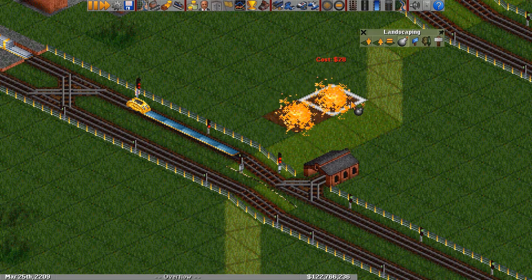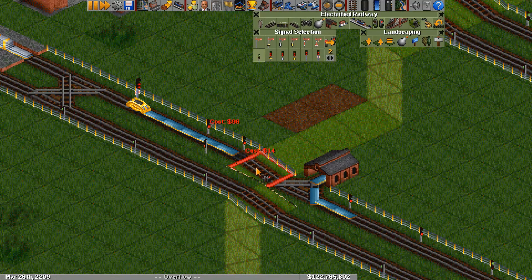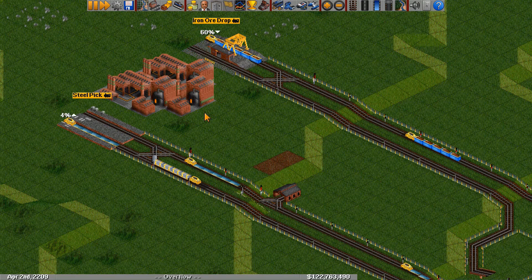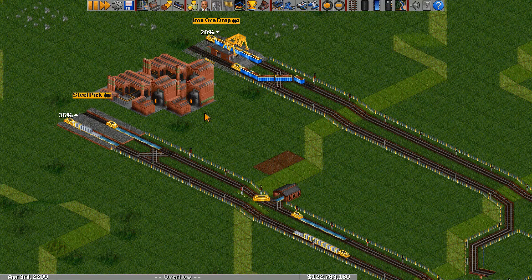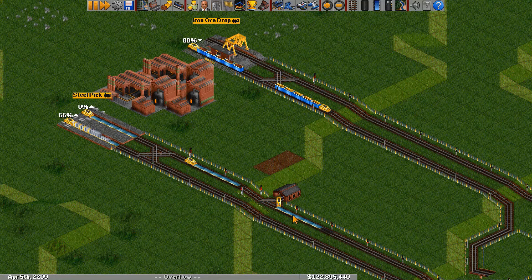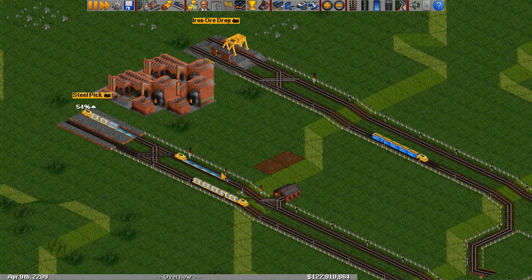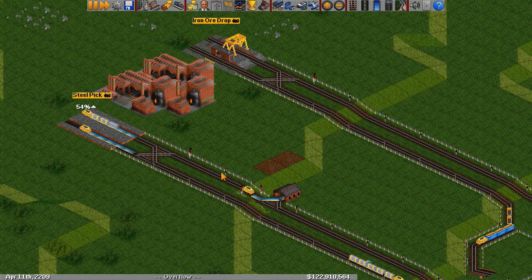It's important to note that we can't use this design with path-based signals — if we replace this signal with a path-based signal, trains in the depot will also see the two-way red signal as a dead end and try to exit the wrong way. Back to our working design: we no longer force every train into the depot, but we can still get slowdowns where a train exiting the depot blocks a train from entering. We can also run into a problem where a train enters the depot right as space is made for it. This is worse with long, fast trains, which take forever to enter and exit the depot, causing throughput issues with larger stations.